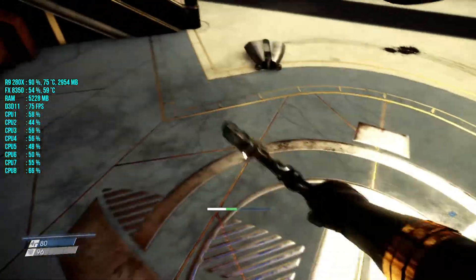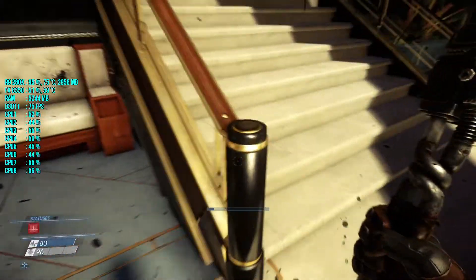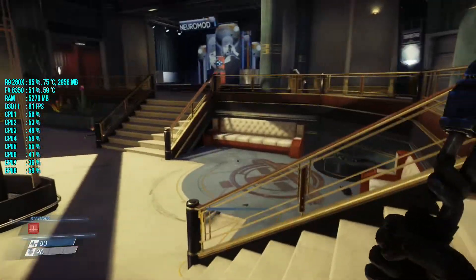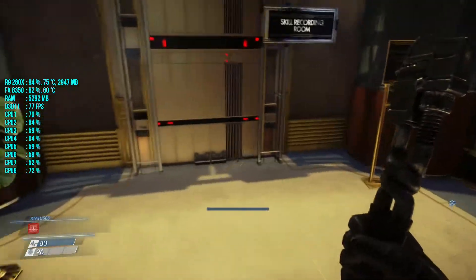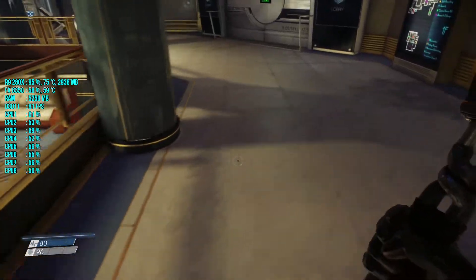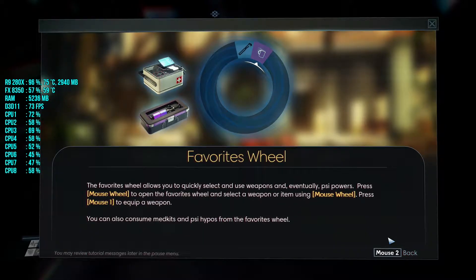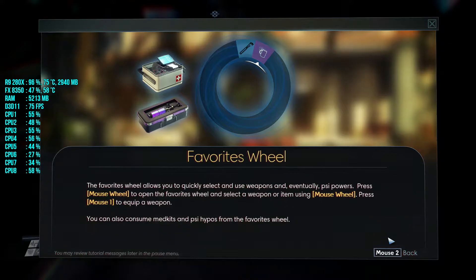This shit is actually scary, it's like a jump scare. Those things don't really scare me, but the sound they make — my headphones at 100% — that scares me. The favorites wheel allows you to quickly select weapons and Psi powers. Press mouse wheel to open it, select a weapon or item, press once to equip. You can also consume med kits and Psi hypos from the favorites wheel.